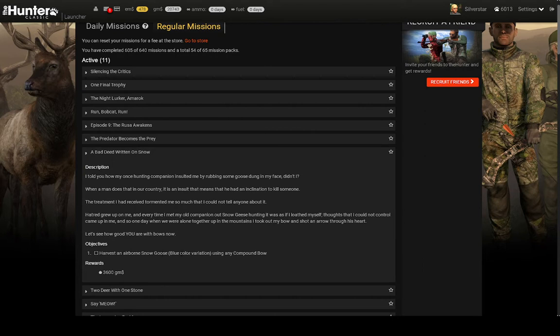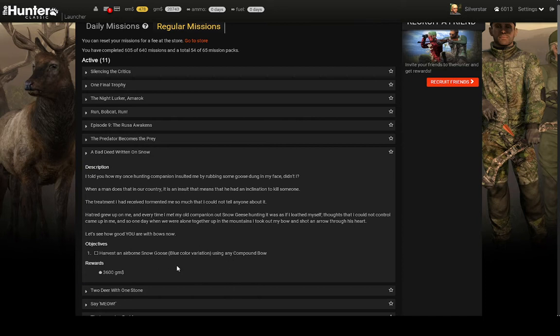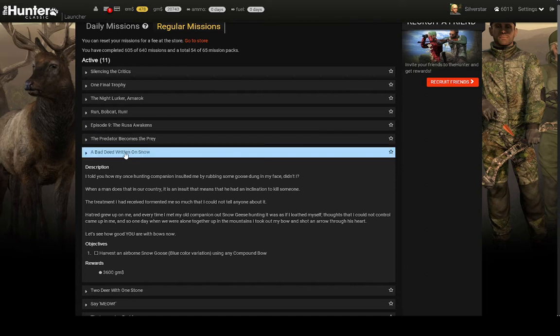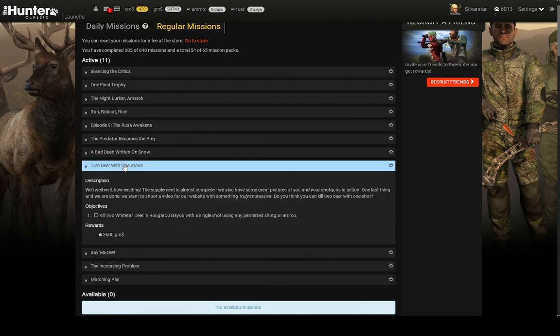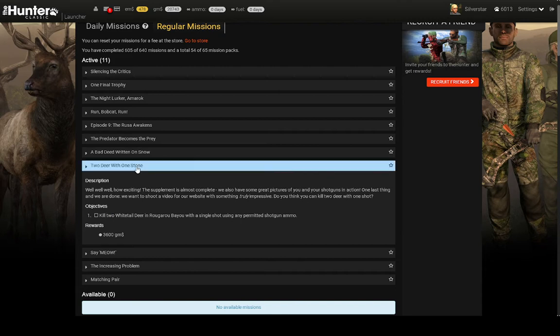The snow goose mission I could do, but due to issues with my computer, it lags out when a large group of snow geese come in, so I'm not able to actually hit them with a compound bow. The two deer one stone mission I have tried to complete but it seems to be bugged, so if anyone has had success with it, let me know, and I will try it in another way when we get to the shotgun missions.